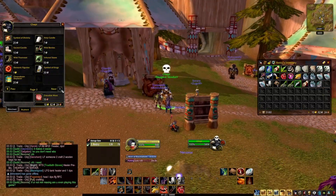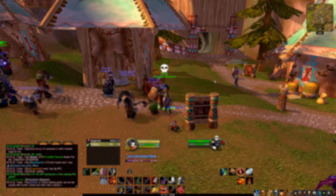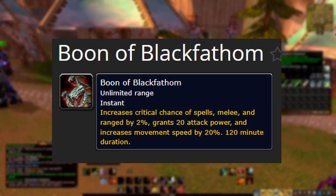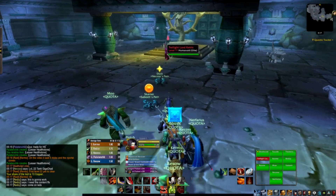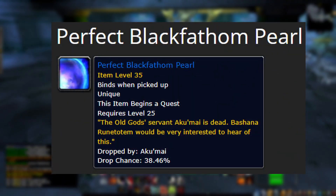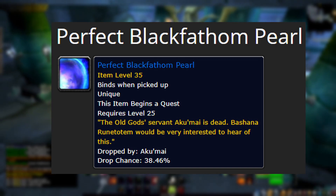You can get the Chrono Boon in Season of Discovery from any Reagent vendor for 20 silver. The new world buff, the Boon of Blackfathom, is dropped in Thunder Bluff for the Horde and Darnassus for the Alliance. You can do this by handing in a 100% chance drop from the last boss of the Blackfathom Deeps 10-man level-up raid.